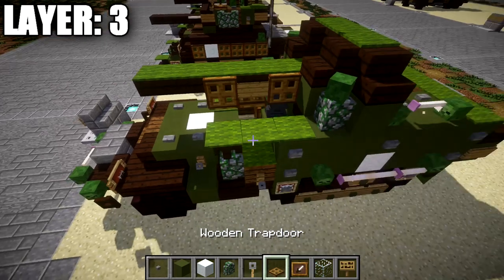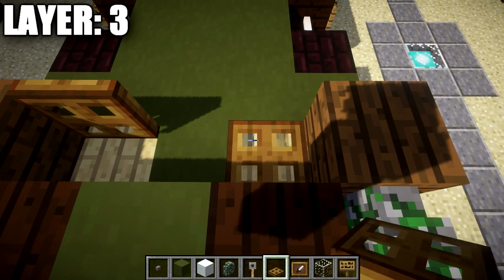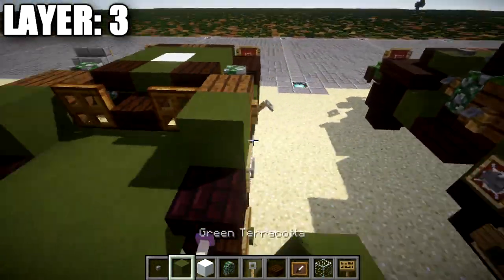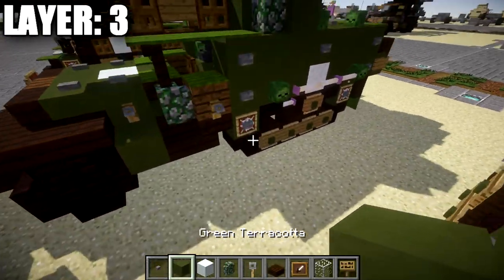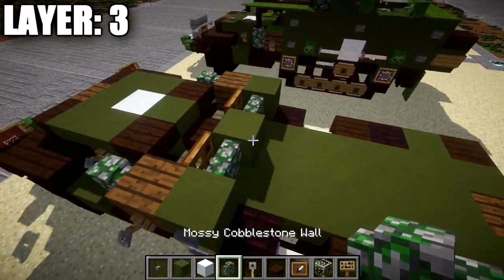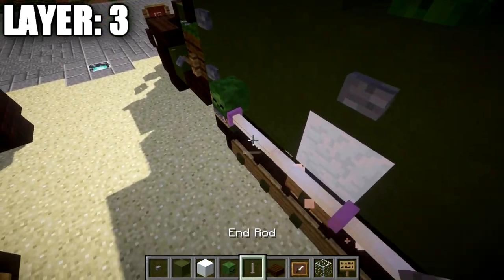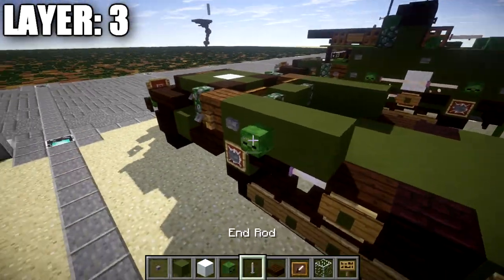We then place a snow block in the middle space, a green terracotta block to both sides, and a tripwire hook to both sides off that green terracotta block. We place a green terracotta block off the snow block, dark oak wood top slabs to both sides, and a mossy cobblestone wall to both ends. We place a spruce wood plank on top of the dark oak wood upside down stair with a tripwire hook off the side to both sides. Then we place wooden trapdoors on top of the birch wood stairs, opened up, on both sides. In the space between these wooden trapdoors, we place a dark oak wood slab. We also place zombie heads and end rods out to both sides.